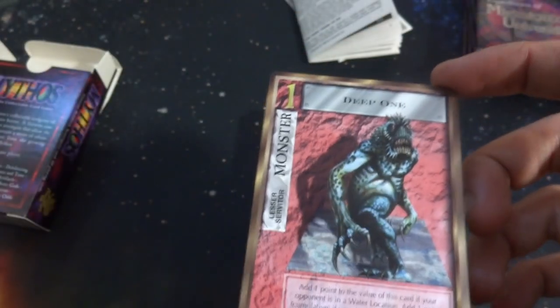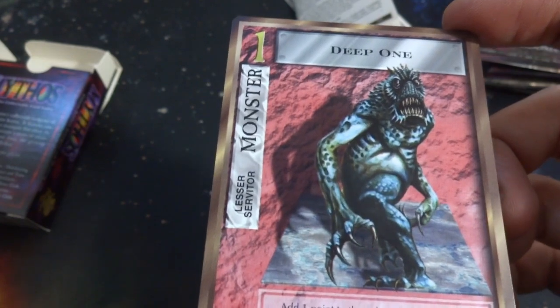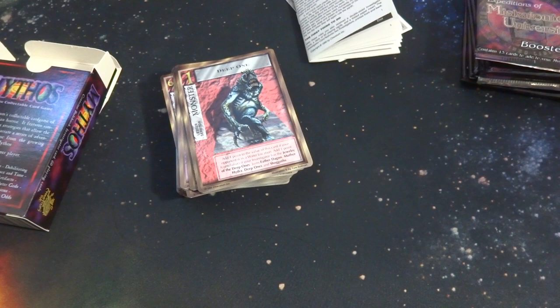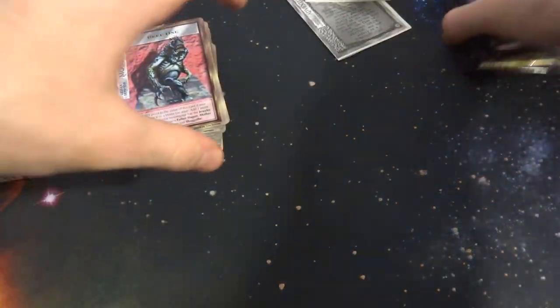And the last one I got on this deck is Deep One — looks like some creepy looking mirror-full creature by Tom Sullivan. It's a lesser servitor, it is a monster. I really like how they included a card that you can write your own adventure. I'm not really sure of the win condition of this game, but hopefully I can figure it out after. Anyways, let's just open up some of these packs. I do have a couple of each — Booster 1, Booster 2, and Booster 3.